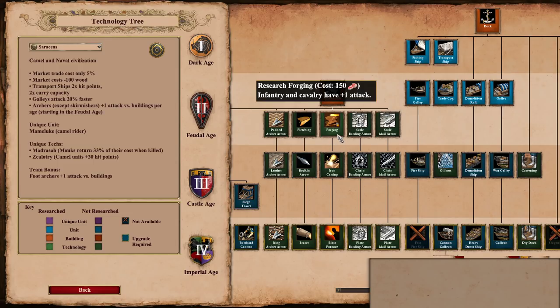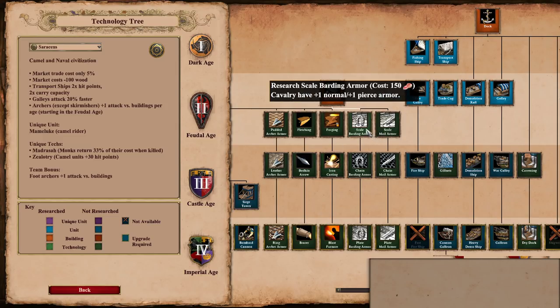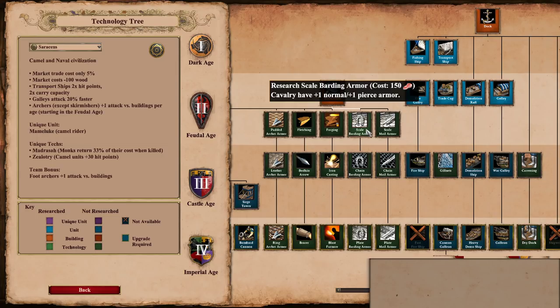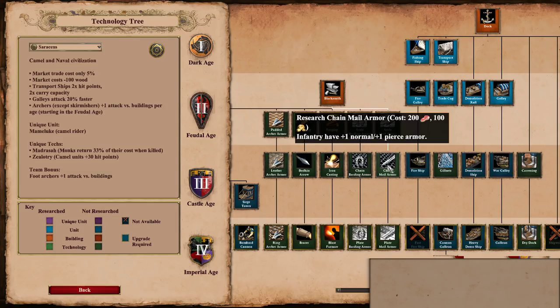Let's start with the attack upgrades. We've got Forging, the first attack upgrade — it costs 150 food and gives infantry and cavalry plus one attack. The next in line is Iron Casting: same effect, plus one attack for infantry and cavalry, available in castle age, costing 220 food and 120 gold. For armor: Scale Barding Armor for cavalry costs 150 food and gives cavalry plus one normal and plus one pierce armor, with the castle age version costing 250 food and 150 gold. Infantry armor does the same for infantry — costing 100 food in feudal age and 200 food and 100 gold in castle age.